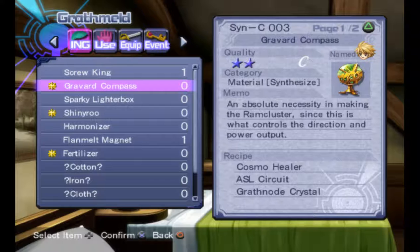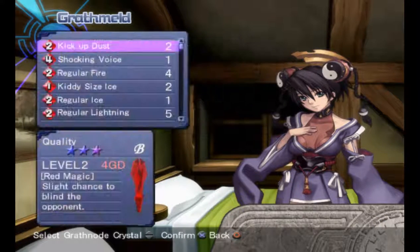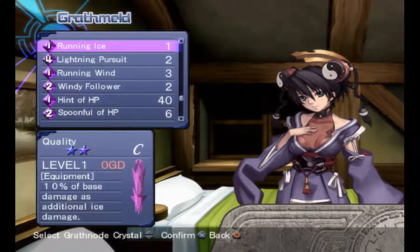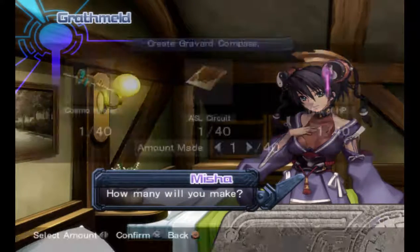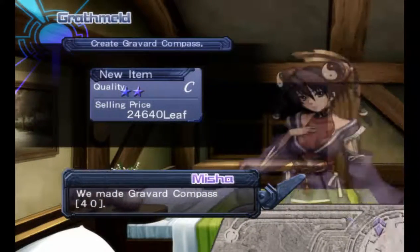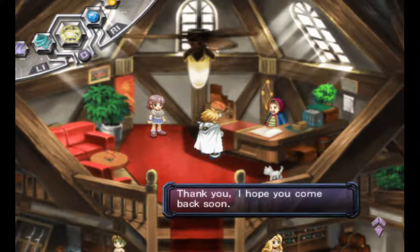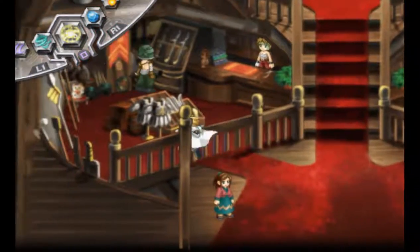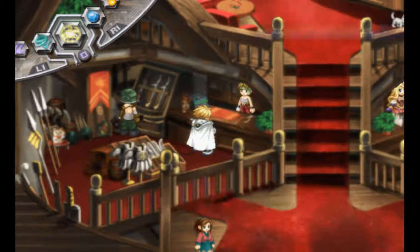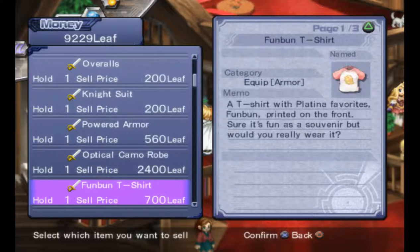Next we go to the Compass, which I need ESL Circuits and Cosmic Healer, along with the other 40 hint of HP I need. Now that we've made that, I go to the nearest shop, look for them, and sell them.